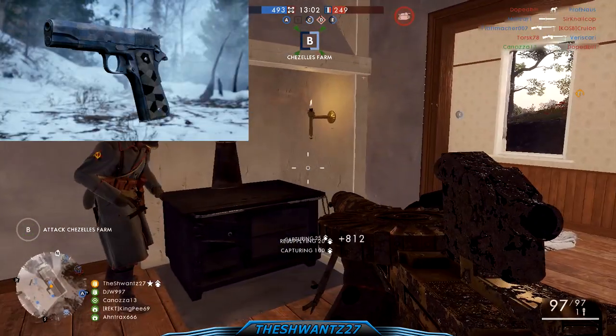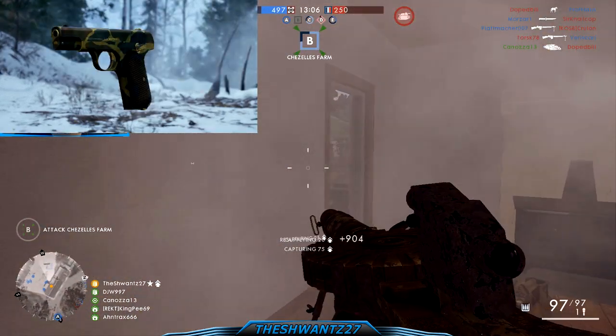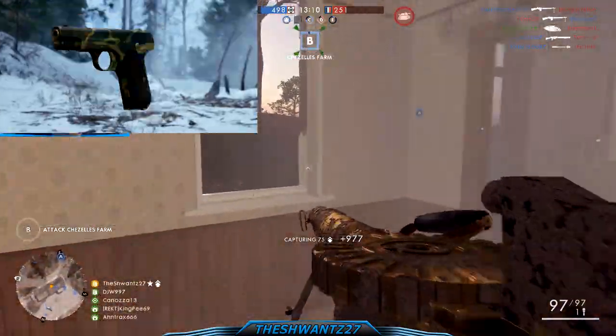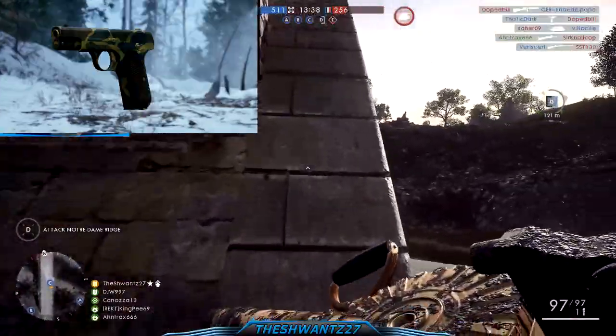Speaking of pistols, there are four new weapon skins spotted on the CTE, shown here without any names attached to them: a bluish-green, a bluish-pink, a golden-red striped, and a golden-green one. Let me know which one you liked best in the comments section.